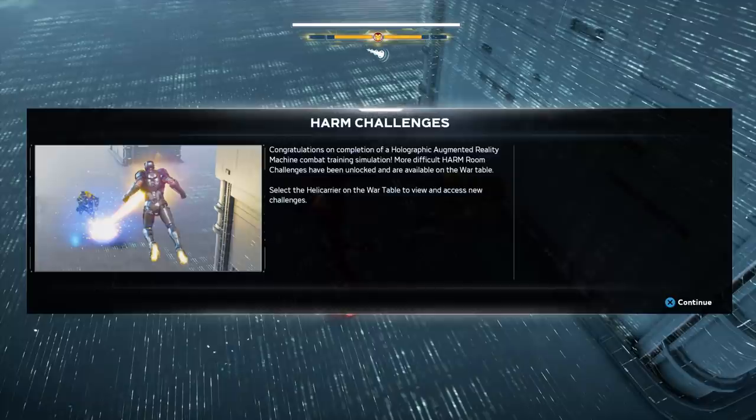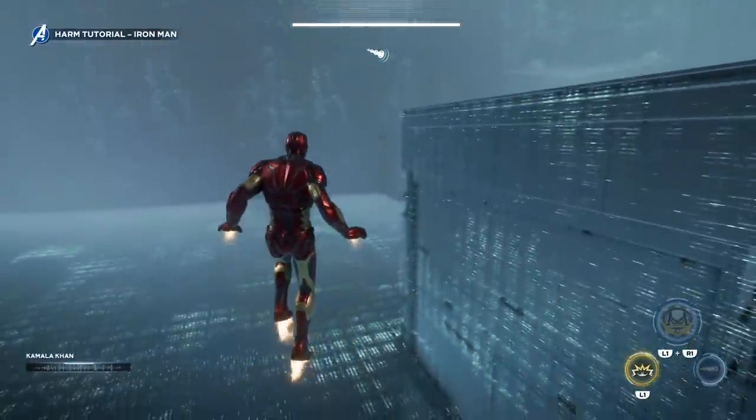After completing the tutorial it says: 'More difficult HARM room challenges have been unlocked and are available on the war table. Select the Heli character on the war table to view and access new challenges.' Those must be the three challenges we've got to do.